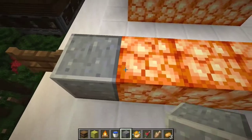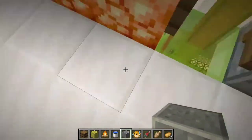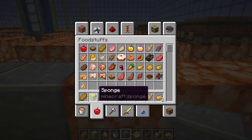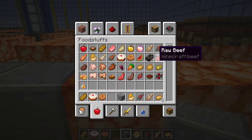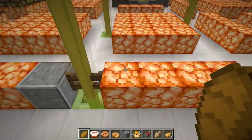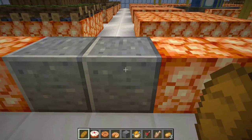Next we're making a bakery section. It's pretty simple — just a row with a fence gate to get in. For the bakery we need four things: bread, cake, cookies, and pumpkin pie. There is a trick to placing items flat on surfaces without anything underneath.